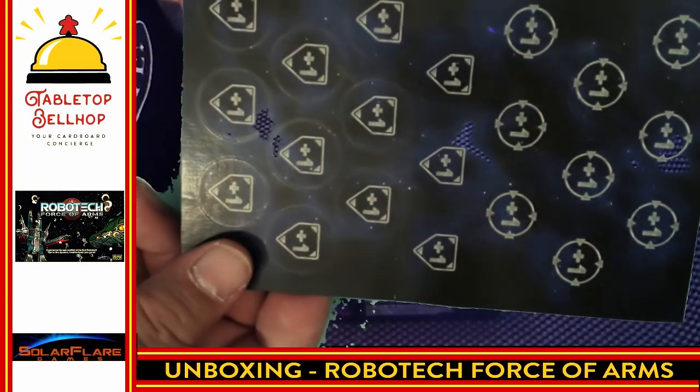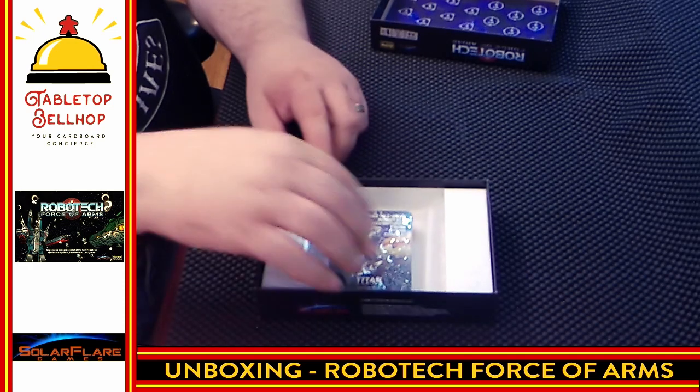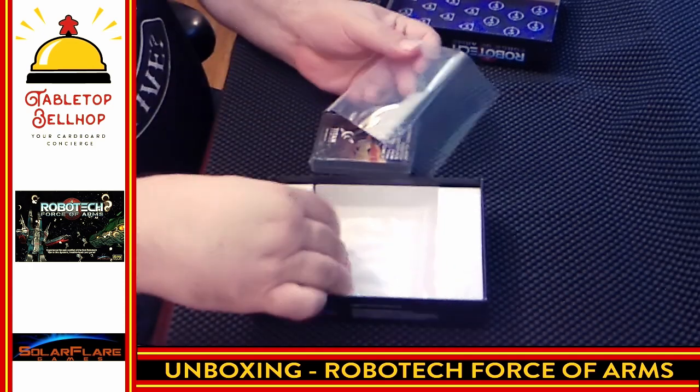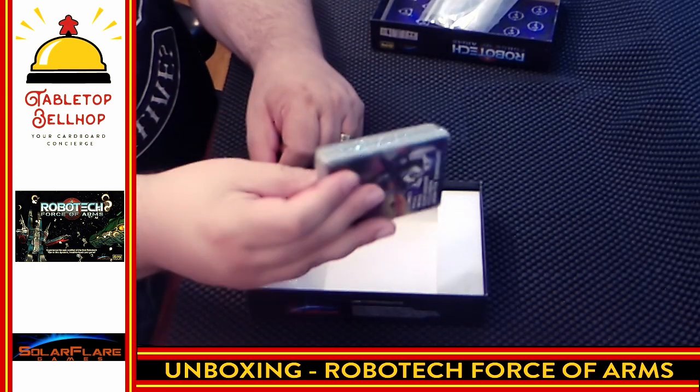Those are probably addition to attack and addition to defense — my guess, not knowing anything about the game. Then we've got a pack of cards and some baggies. That's always nice — baggies to put the punch board tokens in once we punch them. We've got a significant stack of cards here, not a small stack at all.